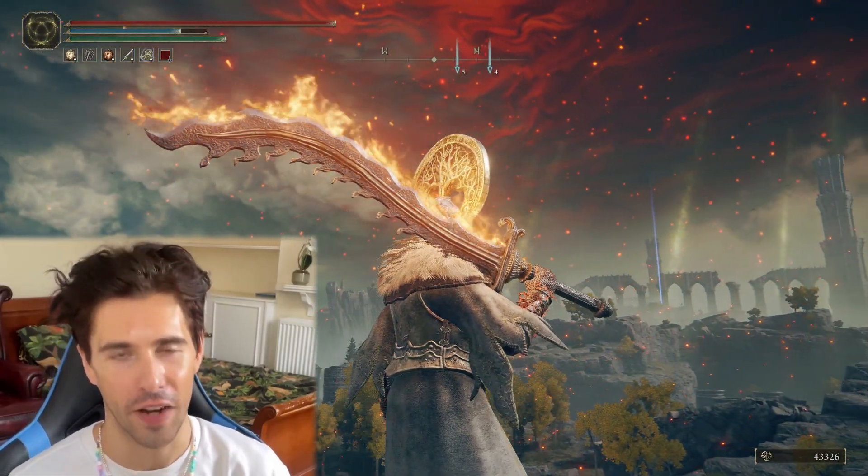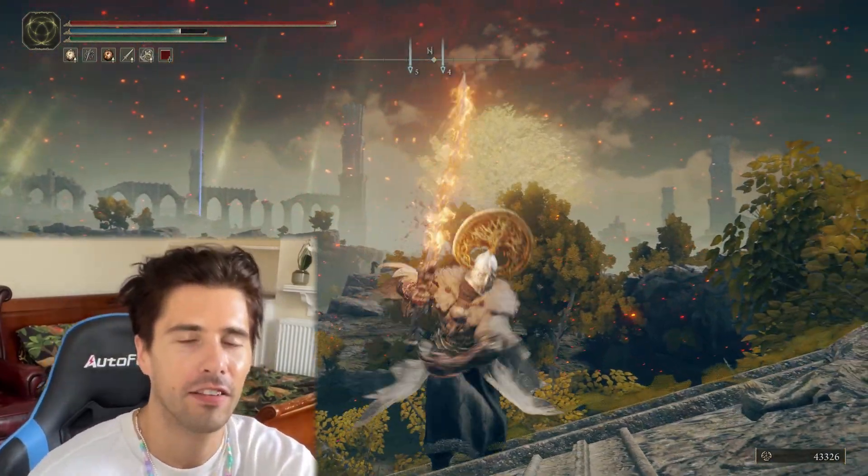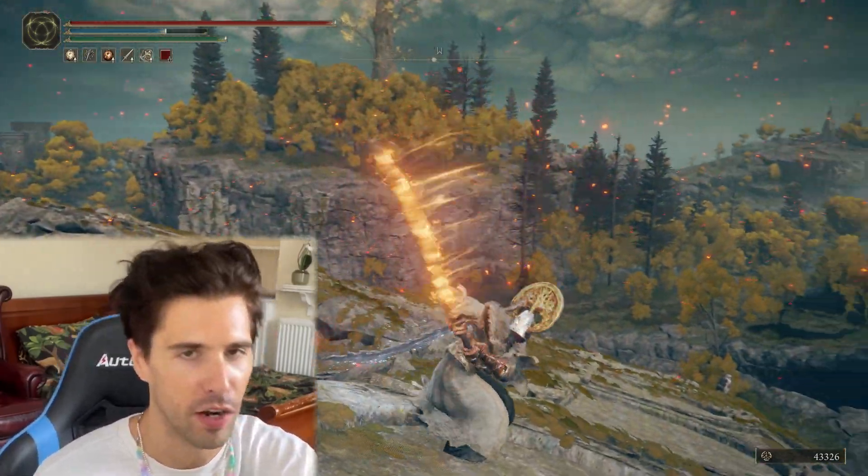This is the ultra rare monk's flame blade and it's an awesome looking curved greatsword. Swing it around, set it on fire, even dual wield two of them if you've got a lot of time on your hands like me. Here's where to find it.